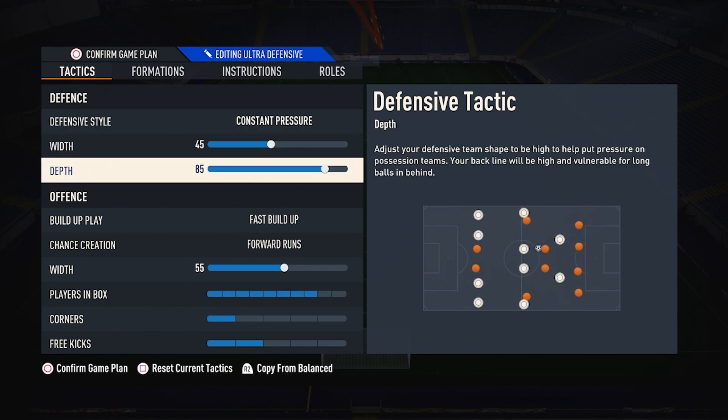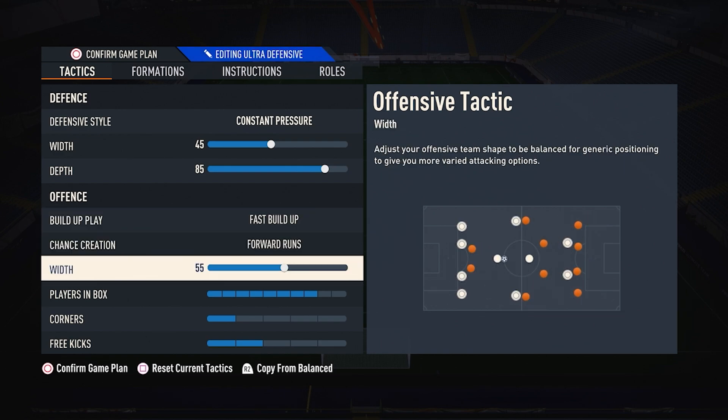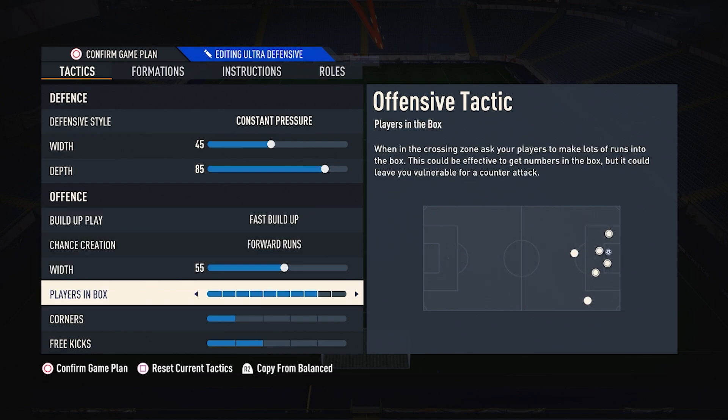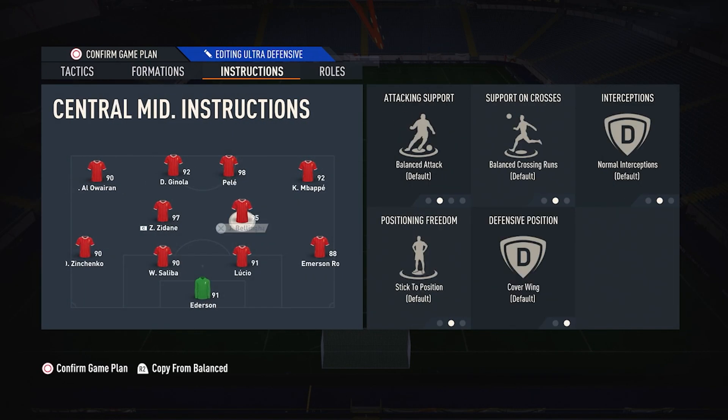For the 4-2-4 Mayhem formation: constant pressure, 45 width, 85 depth, fast build-up, chance creation forward runs, 55 width, 8 players in the box. For instructions, everyone is on neutral, balanced instructions.